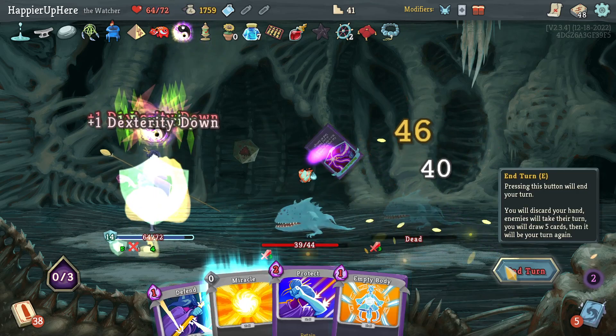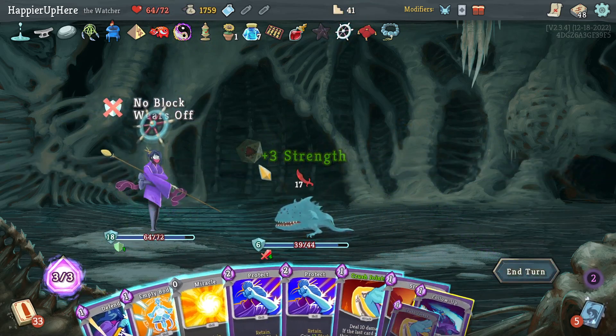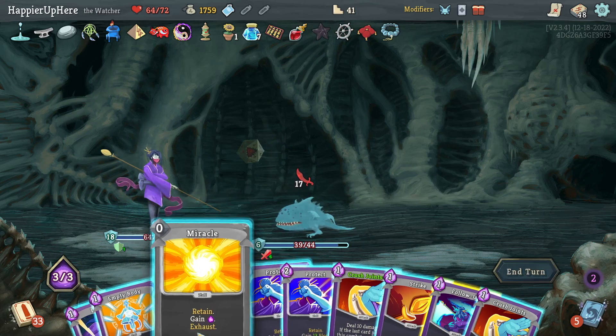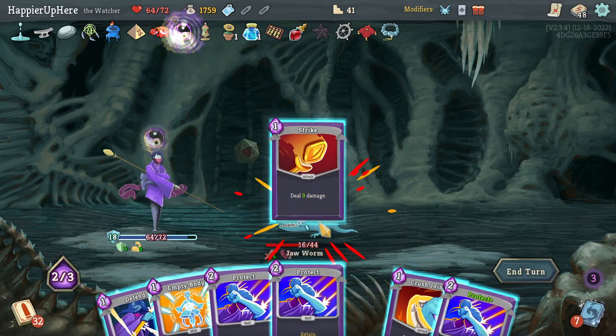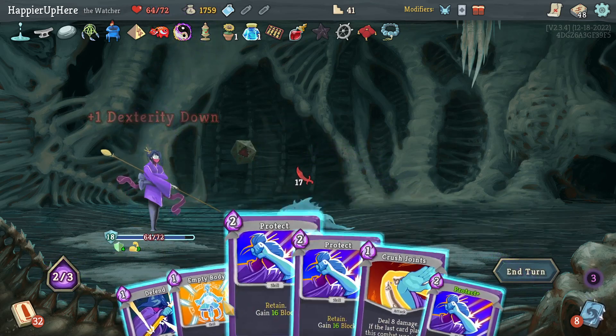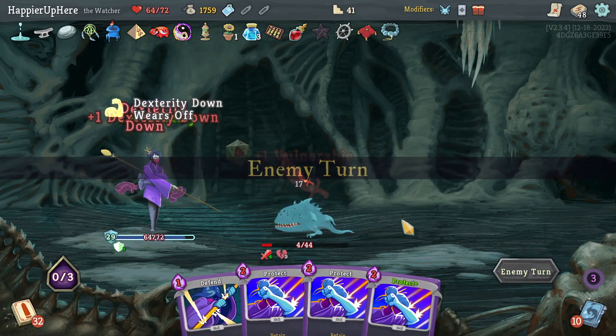Bowling Bash is enough to kill one of them, then Consecrate — Strike and Signature Move again, another reason why I love Panic Button. I'm fully defended. Miracle, Crush Joints, Follow-Up, Strike, then Empty Body and another Crush Joints — now I'm just waiting for the Ritual Dagger to show up.